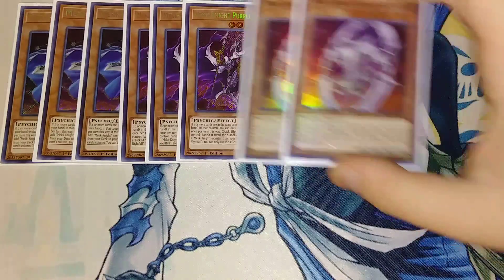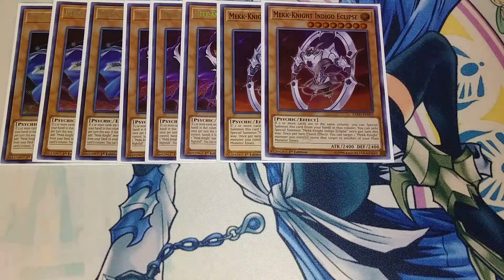I play 2 copies of Indigo Eclipse, or the Shifty Boy. He basically shifts position to move over so you can special summon another Mech Knight monster to the zone he was in, or he shifts a different Mech Knight to a different zone. Because if you control two or more monsters, you can special summon this card from your hand, and then once per turn as a quick effect, you can target a Mech Knight monster you control and move it to another column in your main monster zone.